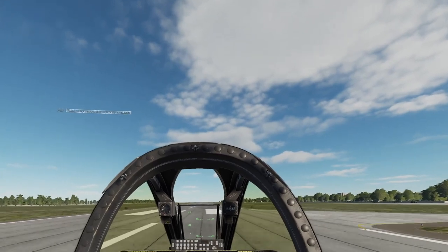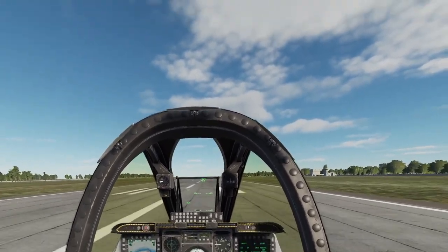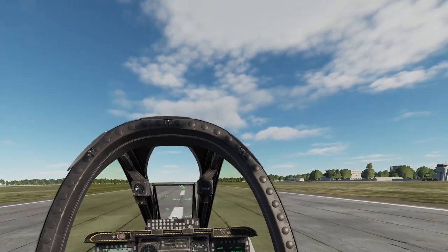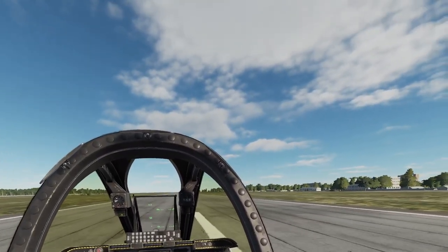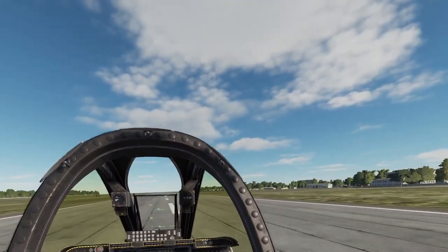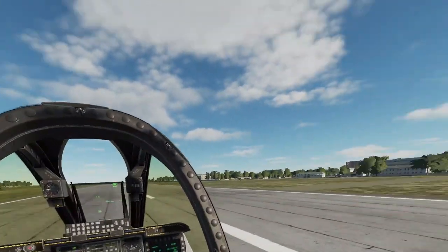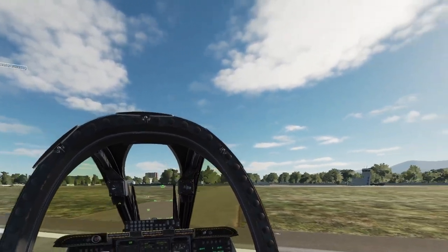There we go — we're on the ground. We're not dead yet, still moving though. Brakes are on on the pedals. Brake, brake, brake. We want to exit to the right as soon as we can — looking for that opportunity. Put nose wheel steering on. That is working. Brake a little bit more, and we'll do a right turn and evacuate. Awesome.